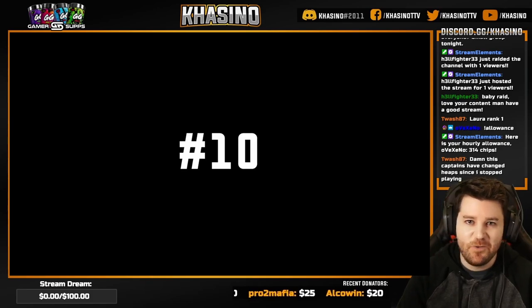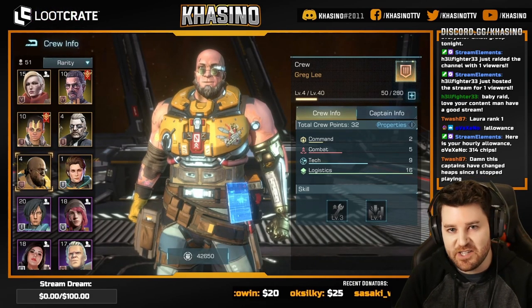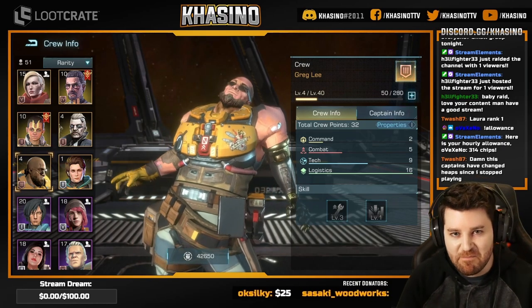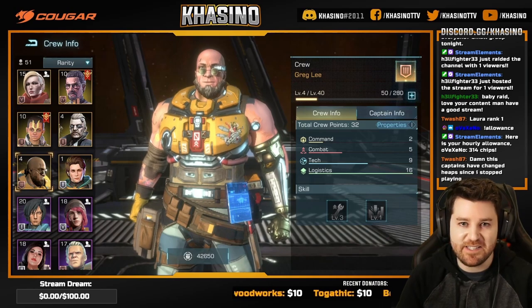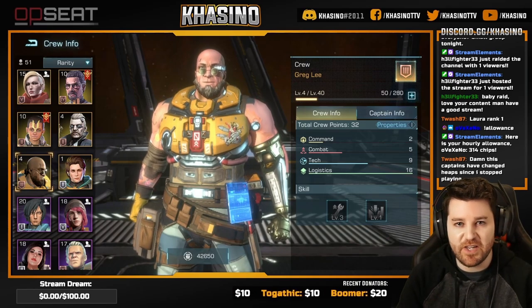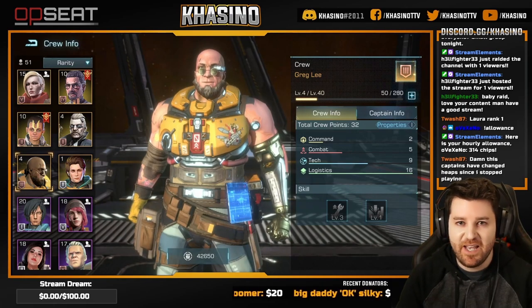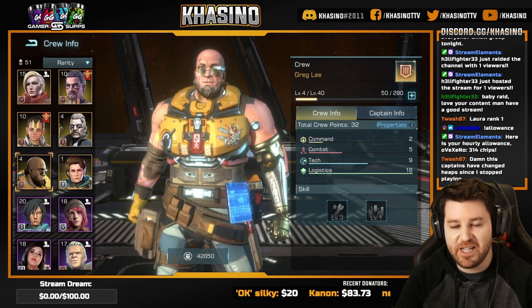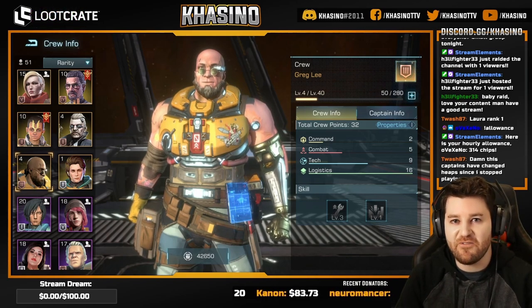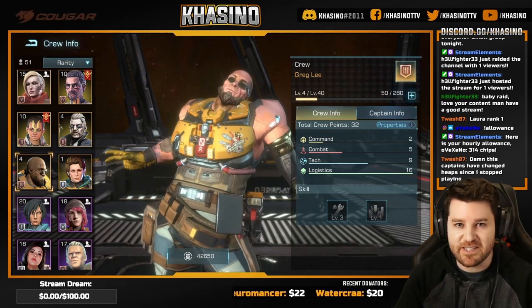Coming in at number 10 we have Greg Lee. Greg, if you remember, unfortunately dies in the story and it turns out that that's not much of a loss. The two buffs he's providing as a member of your crew formation are repair speed up and all resources gather speed up. You just hope not to need to do a lot of repairing. I would focus on just winning your fights instead and therefore needing fewer repairs. So for that reason, Greg gets the number 10 spot.